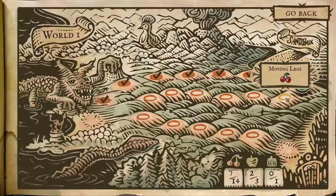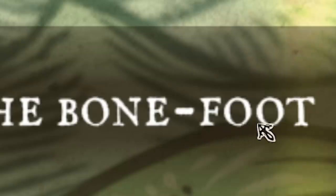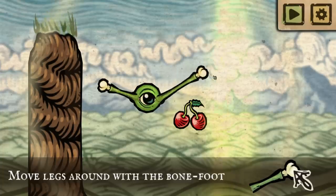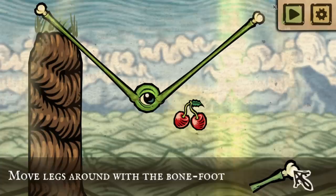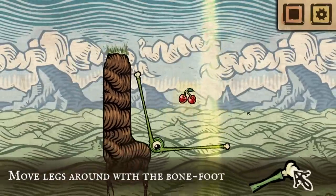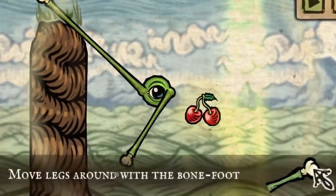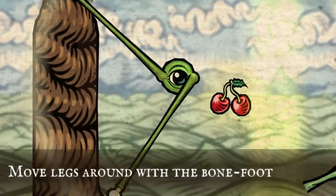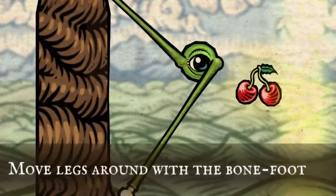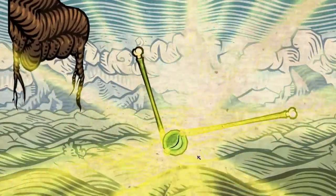Now it's going to get complex, because this next level is called Moving Legs. That bone stub at the end is actually a bone foot, and we can move these about — make them longer, make them shorter. I make a little configuration and it looks like a little kid trying to hug his mom. If we bring our leg down so it touches the ground, that should rotate us. We play it — yep, we got the cherry. Then we've got the exit. Nice.